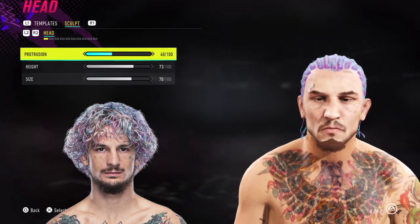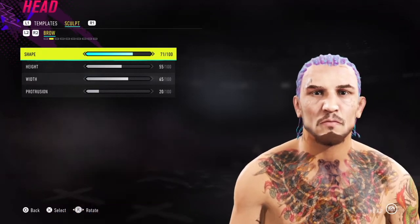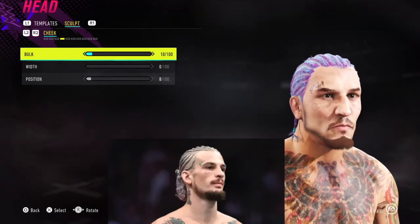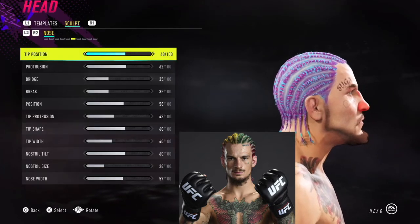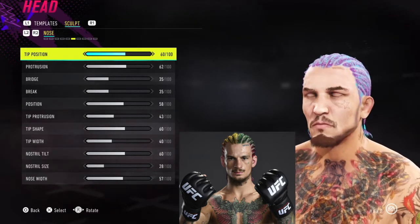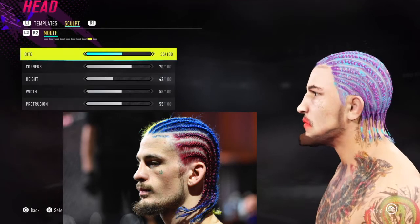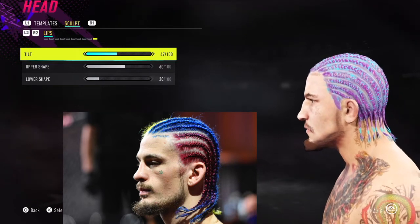Now we'll move on to the head sculpt numbers. We start with head template number 37 — pause the screen anytime you need to copy these down. I'll throw up some reference photos I used when doing the head sculpt so you can compare. Considering the limitations of the creator, I'm somewhat satisfied. One thing that annoys me about template 37 is the mouth is always permanently downturned — it always looks like the guy's pouting — but all things considered it was okay enough to include.